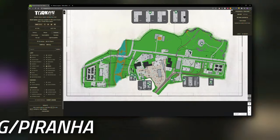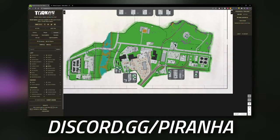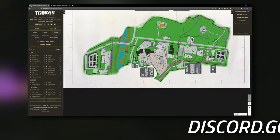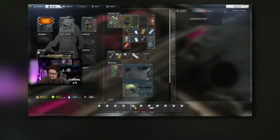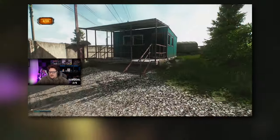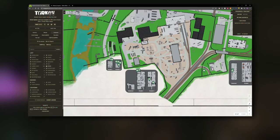On Customs you have the left side called the Customs Zone, the center which is basically a giant construction site, and the right side called Boiler Side. To the north you have Dorms. If you spawn on the left-hand side, a few places to check straight away are the med bag inside the storage unit, as well as the med bag on the north side of the big red building — there's a little blue hut and it spawns inside there.